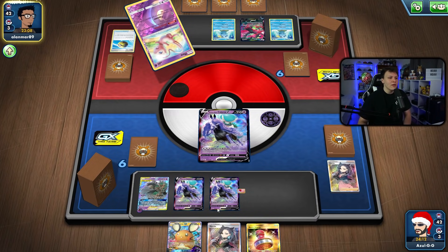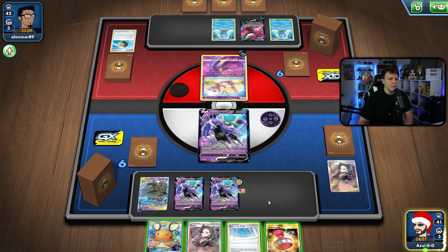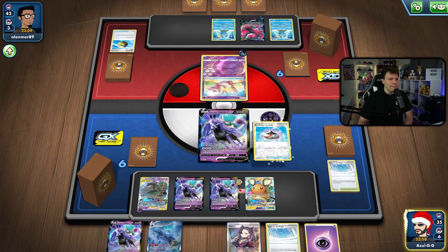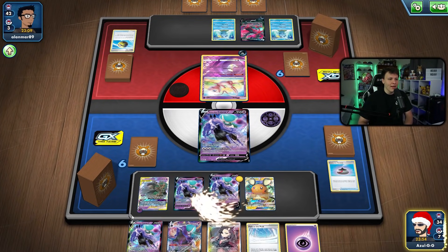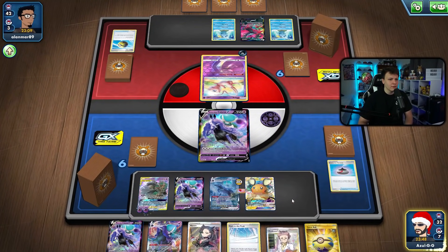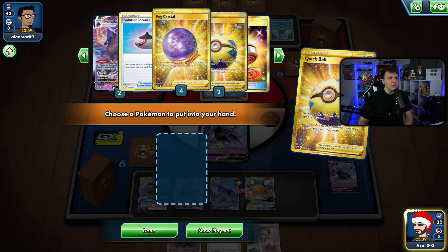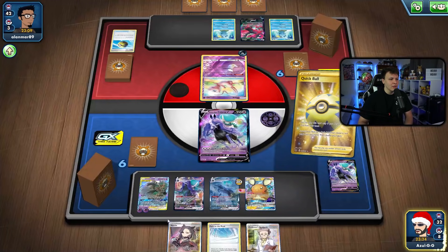Our opponent only has a three-card hand — perfect for a Night Watch. We have Path to the Peak but we don't want to put it in play just yet. I'll use Incense to thin the VMAX here because we really need to draw into more energy. We have Underworld Door, and we could grab a Marshadow — throw it down, put Path to the Peak in play, and play the Research. Ideally we hit a switch card plus an energy, but no switch card.